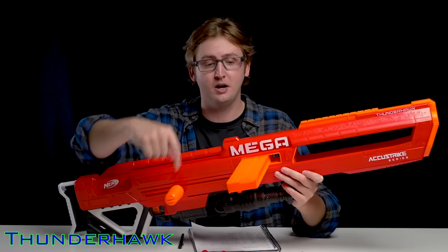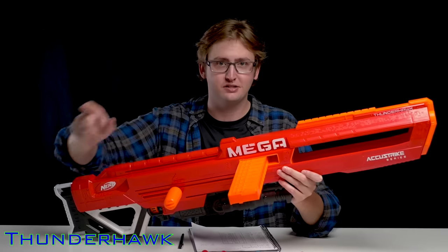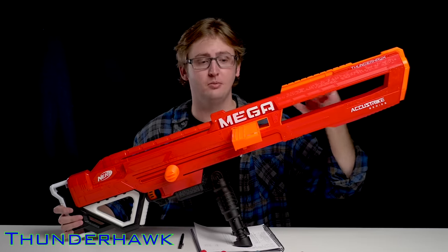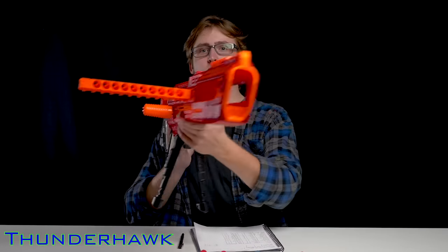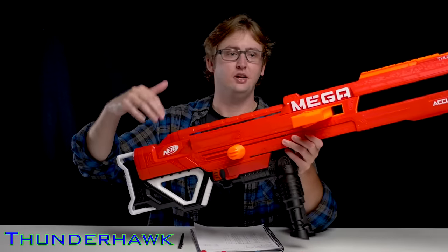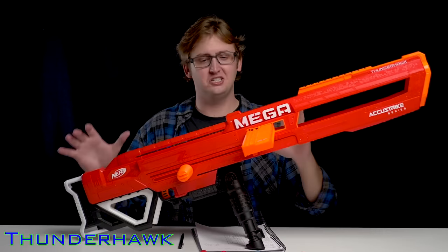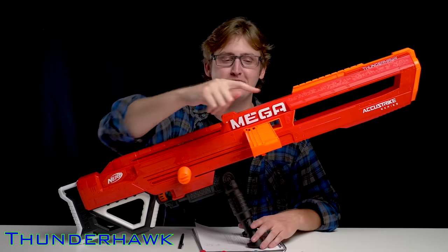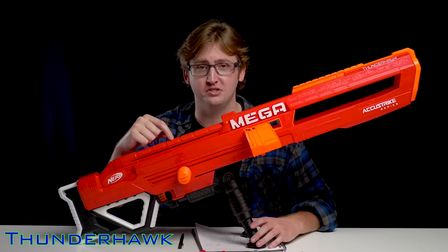Next up is the Mega Accustrike Thunderhawk. The Thunderhawk is a spring-powered, side-prime, clip-fed blaster with a capacity of 10 Mega Darts. It ships with Accustrike Mega Darts, which are significantly more accurate than standard Mega Darts. It's got a built-in bipod and a collapsible barrel shroud with no fake barrel, so it doesn't negatively impact performance. The built-in clip is super bulky though, and the bipod is located in the wrong spot. If you're going for a Mega Sniper Rifle feel, the Centurion is a better pick. Chrono average is 77 feet per second.